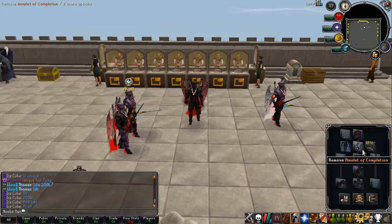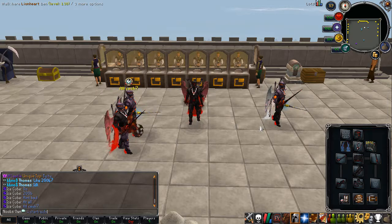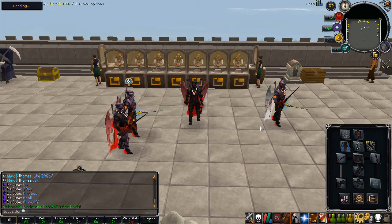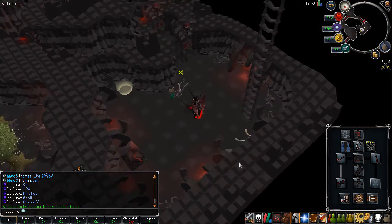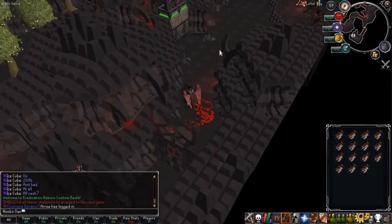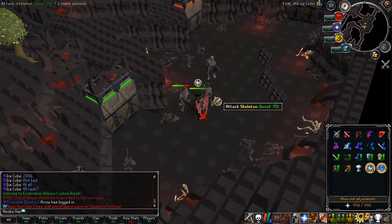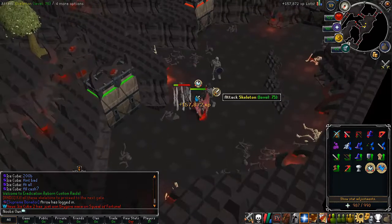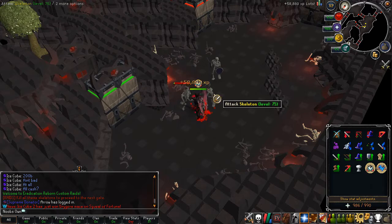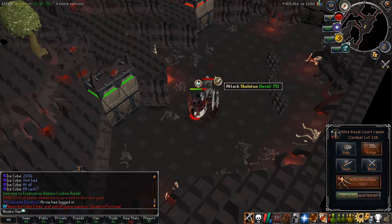The elite obsidian set has one more really nice benefit — if you have the full elite set, you can actually do a custom version of raids on the server. You type '::startraid' once you have the full elite obsidian set and you will be teleported into a custom raid session. This is a single player raid, so you won't need a team. Once you're in, the first round is basically killing all the skeletons that spawn, then you go to the next room and so on. I'll be speedrunning through this raid.